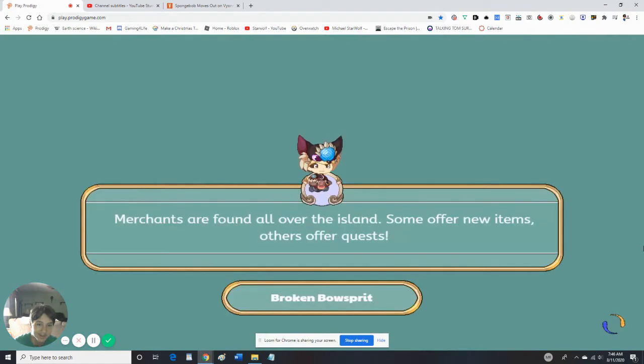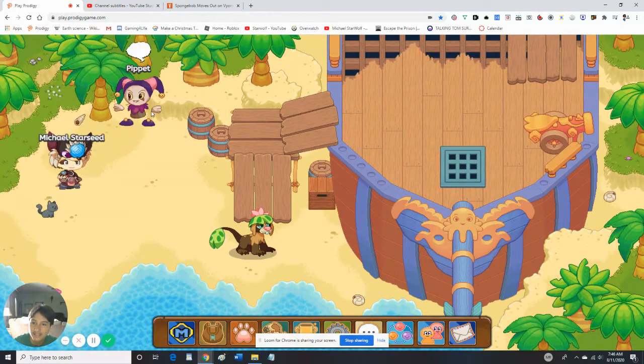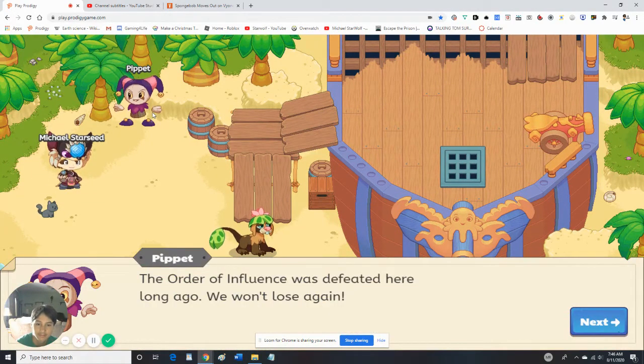The last place where Pipit could be is Voggle and Bals, right? Aha, there he is! Let's battle them.